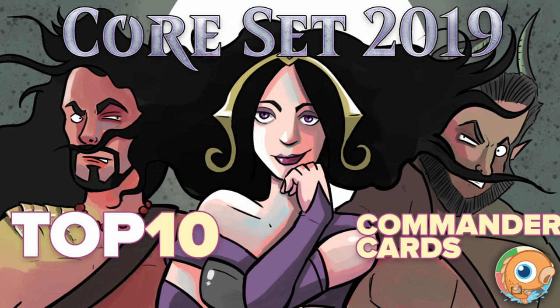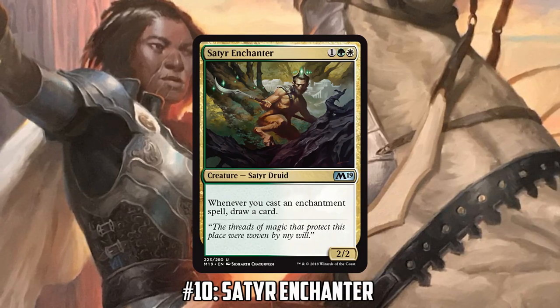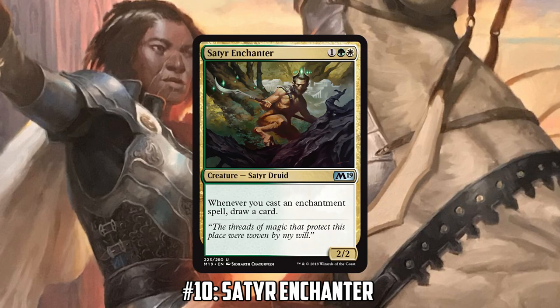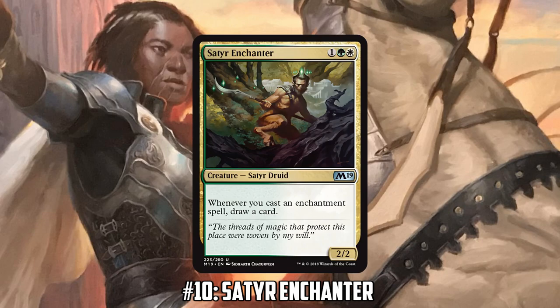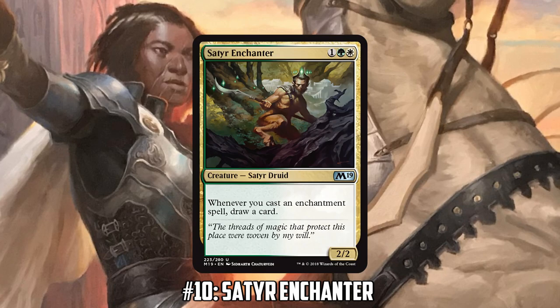Let's jump into our top 10 list. Starting at number 10 is an uncommon, Satyr Enchanter — kind of the new Enchantress, a green-white Enchantress. Tomer, you have an Enchantress deck — is this a card you're looking to slot into it? Yeah, that's why it's here. This is a staple for the Enchantress deck.